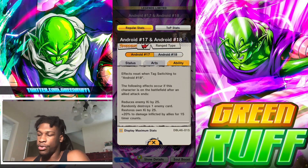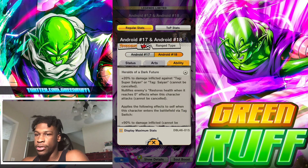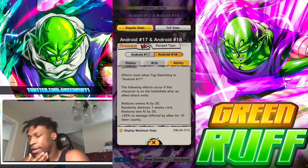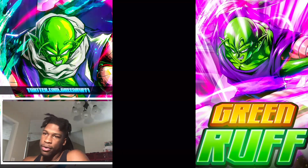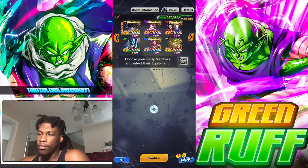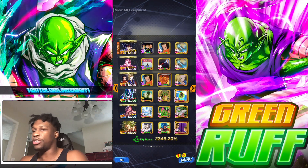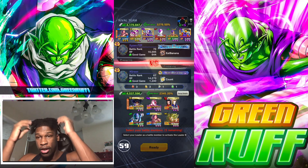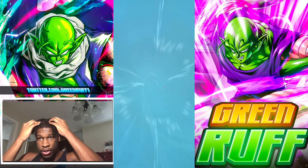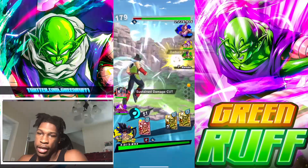The only problem with this team is my stars are just low — I have a three-star 17&18, a six-star Jiren, and a seven-star Bardock. When you're facing higher-ranked players with red stars, sometimes you just lose because you don't have enough damage or stars to get you over the hump. But it's a fun team. One thing all three of them share is they're all blast-based, so you're going to have a lot of blast cards in your deck.